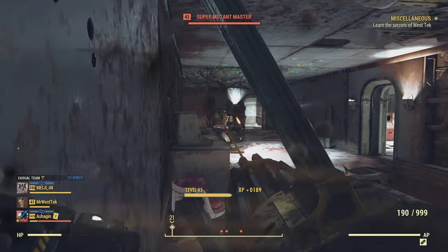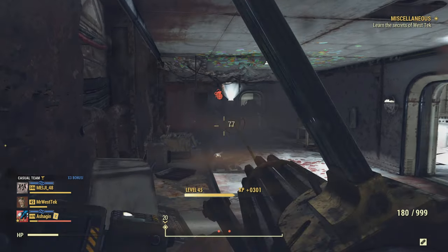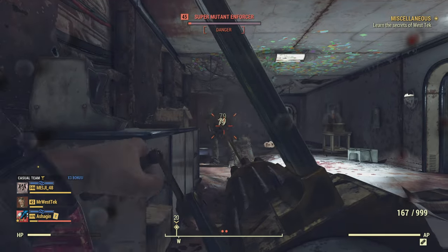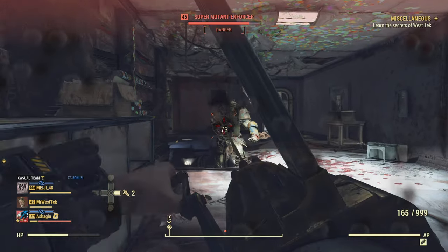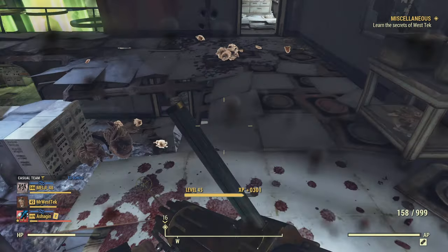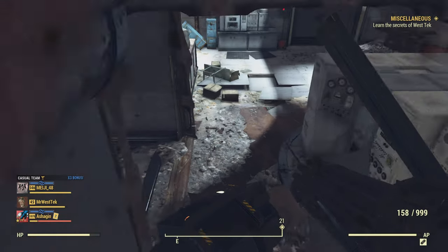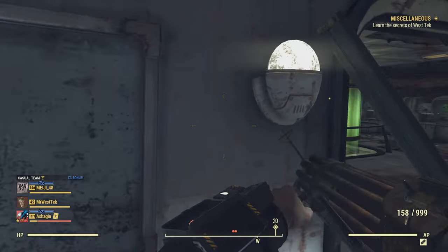I highly recommend clearing out the area first before going to the terminals, because they'll just keep bugging you — you'll kill one, go to the terminal, and another one will be hitting you. If you come in through the door closer to where you first enter WestTek, it can be a little more overwhelming if you haven't done this before.